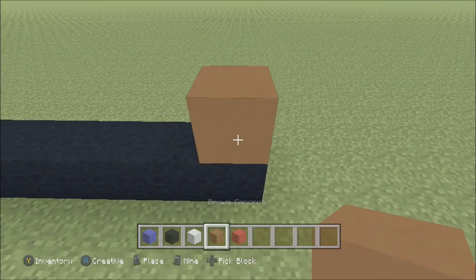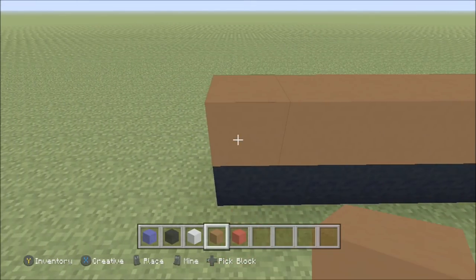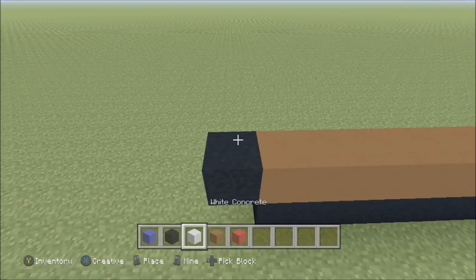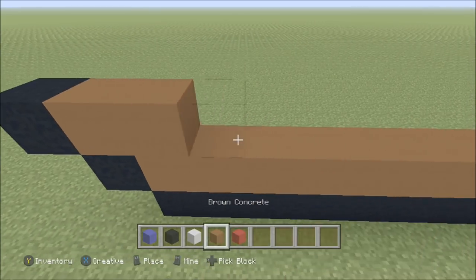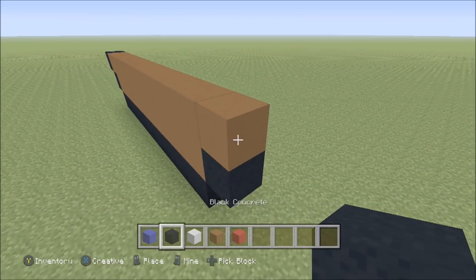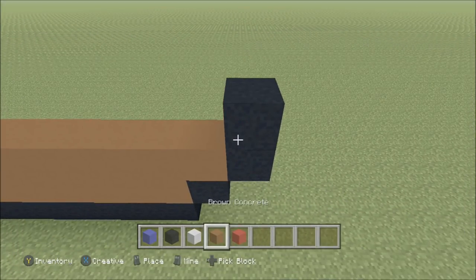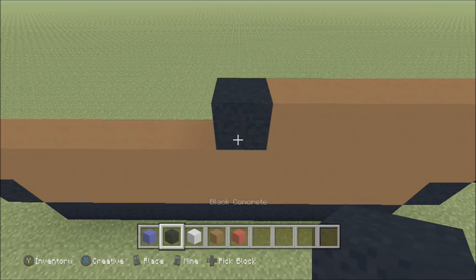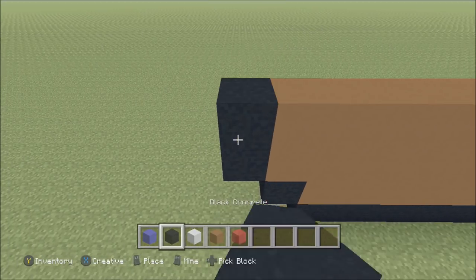Go ahead and build up here on the right above that black with a brown. To the right of it add a black. To the left of it add brown all the way across the top. Add a black to the left of that last brown. Build up above that black with a brown. To the left of it add one black. To the right, build brown all the way across the top and stop above that black on the far right.